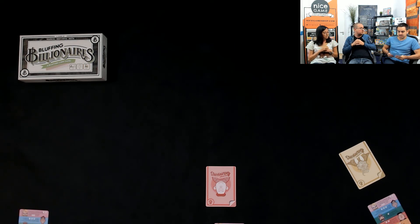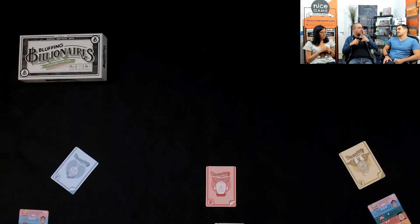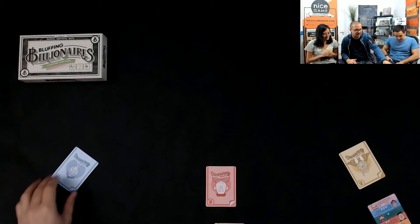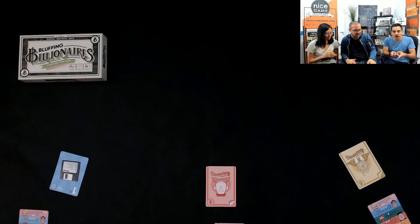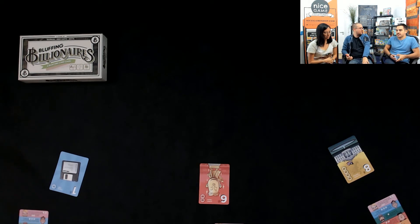Francisco takes his turn, declaring he's the richest. Lolly challenges — boo! He's not the richest. Two challenges are made. Since Francisco was bluffing and several people challenged him, each challenger gets to draw a card from his hand to their bonus pile. All open cards are discarded and it's Lolly's turn next.